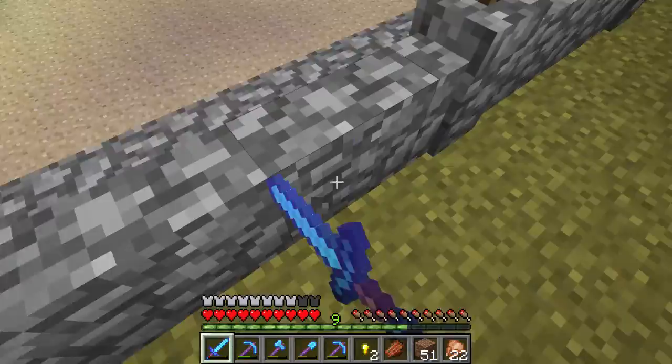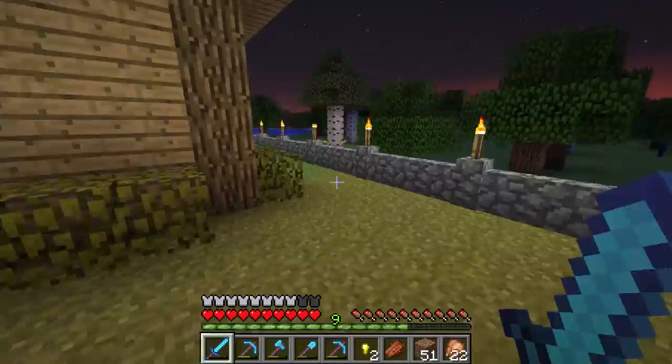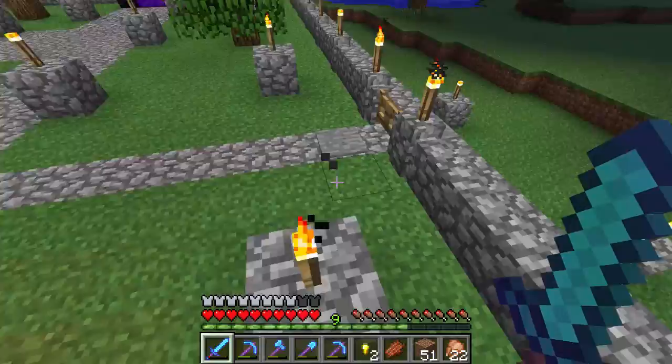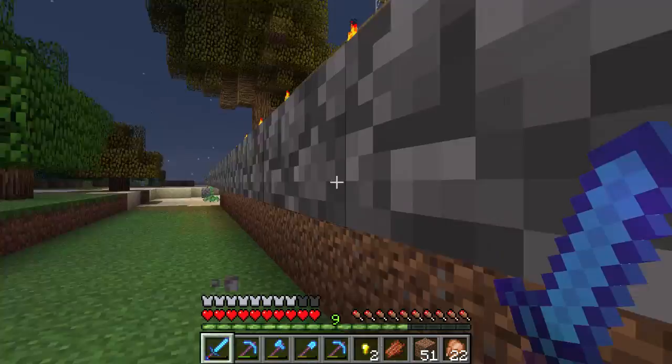He put up this cobblestone wall and dug down all around his yard here, but he didn't really know how to spider-proof the place. So I helped him out with that — not too difficult, just put this cobblestone lip on. Yeah, I am really good at this game — I knew how to do that.